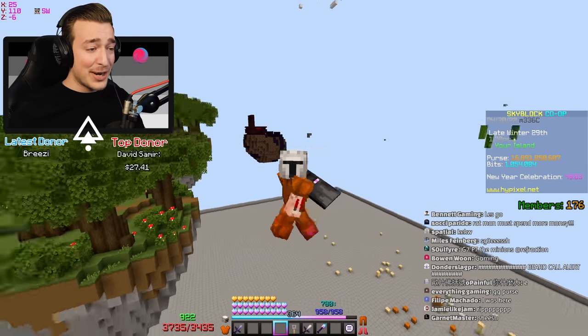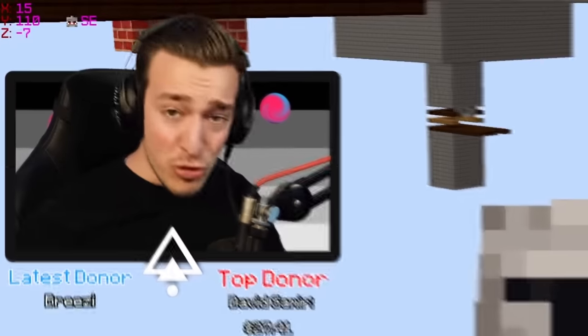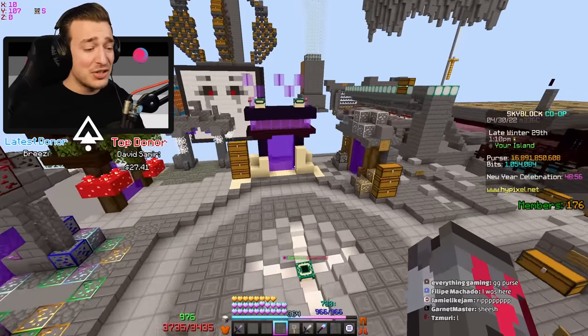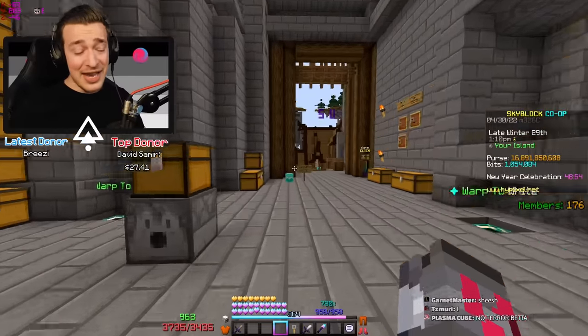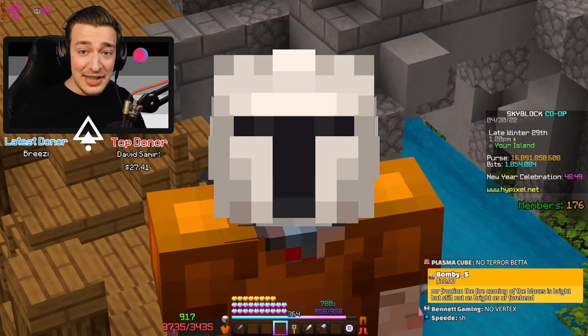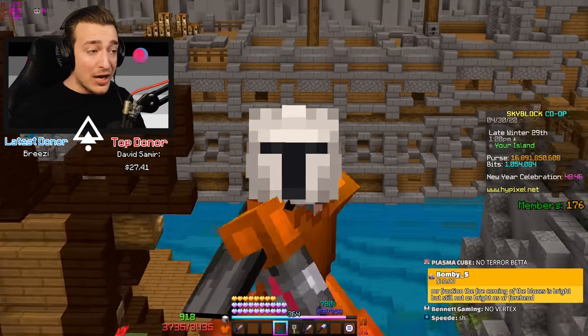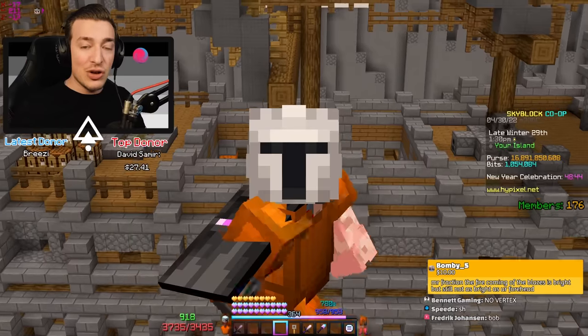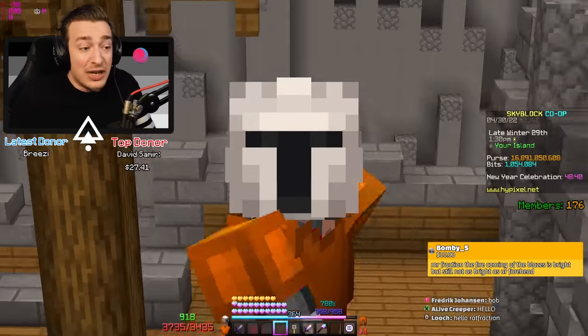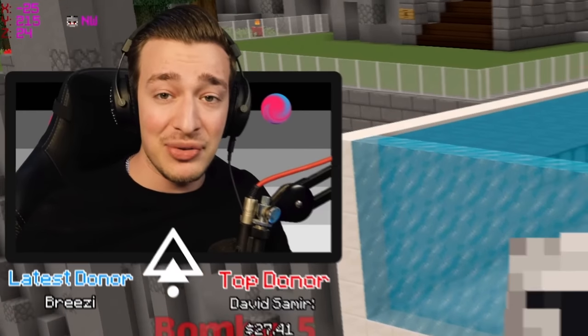Anyway, that's not the point of this stream. The point is how broken crimson armor is. I tested this on the alpha, you probably saw my video on it, and the armor is insane - obviously best of the Necron, the full set bonus is sick. But I don't know what they did to this set since it was on the alpha, because my god it is literally broken. It's not just broken, it's overpowered - it's bugged and does stupid amounts of damage.